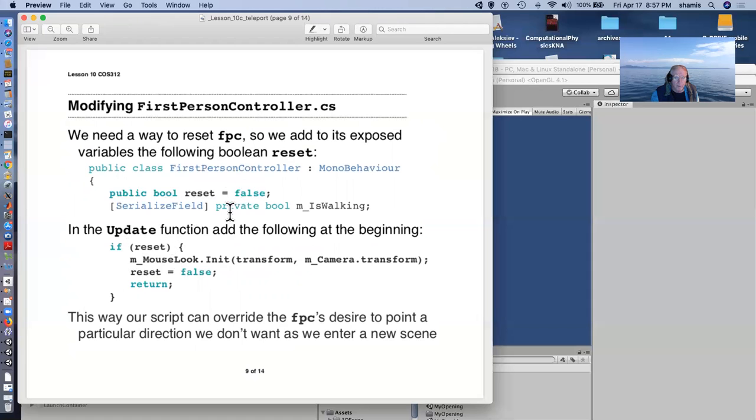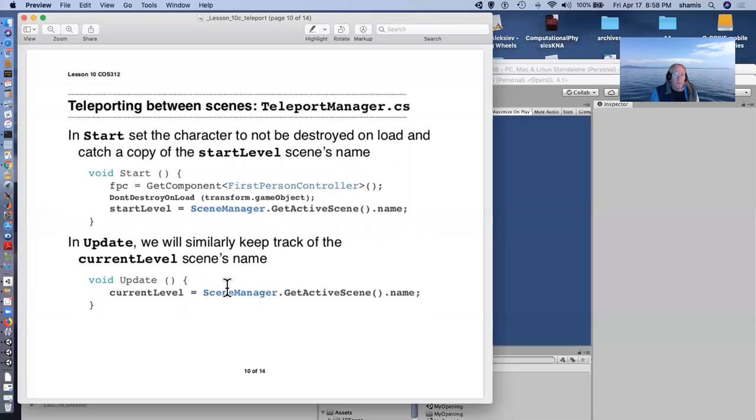Then, in the Update function of the FirstPersonController, right at the beginning I added: if reset is true, do a MouseLook.Init on the transform and camera transform, then set reset back to false and return — abandoning the update for that frame. This command resets the camera, overriding the First Person Controller's desire to point the character in a direction we don't want when entering a new scene. We're going to be orienting the character as it enters the new scene, and this was the only way to override the FPC's default orientation behavior.